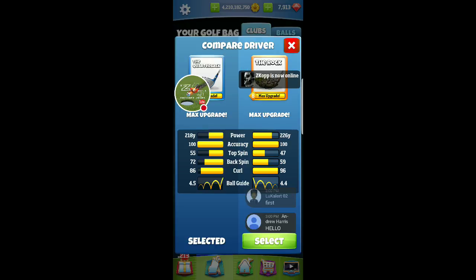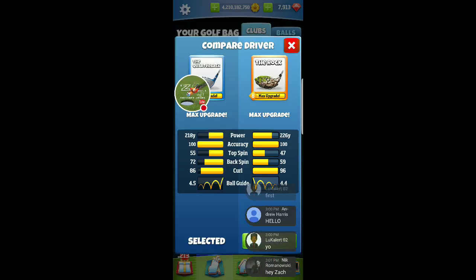Quarterback has a little bit less power. When you break these down, especially once they get to full max, you can see the accuracies are about 100 for each. The top spin is kind of mid-level, nothing too advanced. But you can see that the ball guides and curl are very very high on these two clubs.